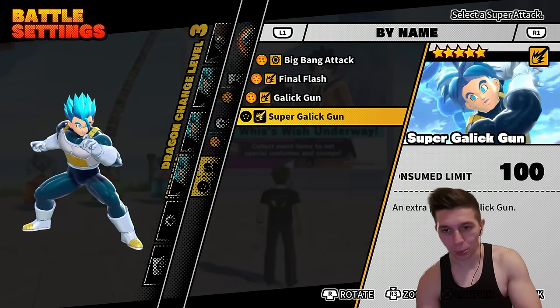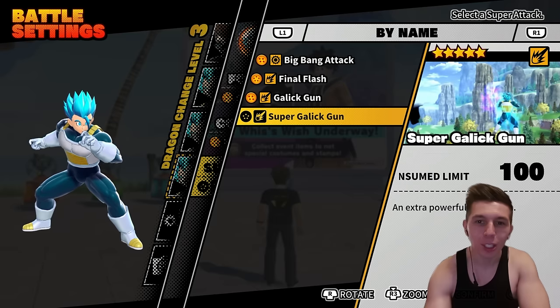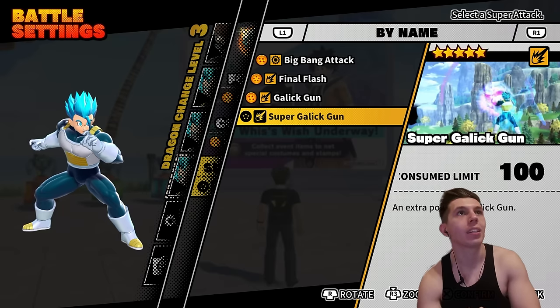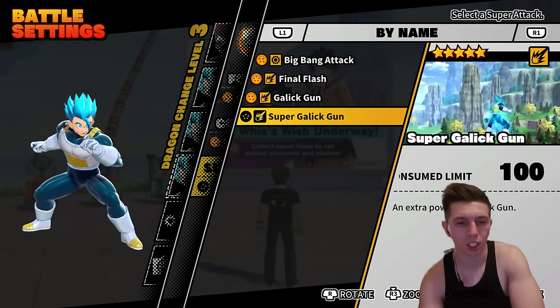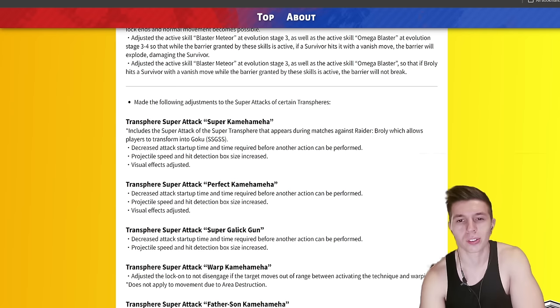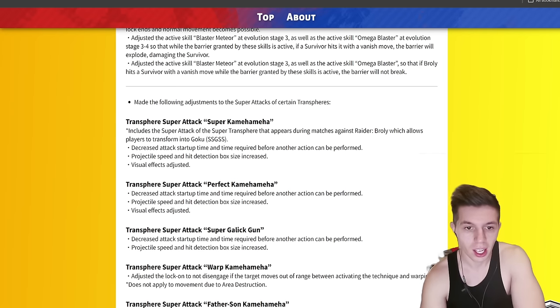What's going on guys, back with another Dragon Ball: The Breakers Season 5 video. Today we're looking at the Super Galak Gun super attack on Super Saiyan Blue Vegeta. I'm actually a little surprised that this move got altered in the patch notes because it literally just dropped last season.